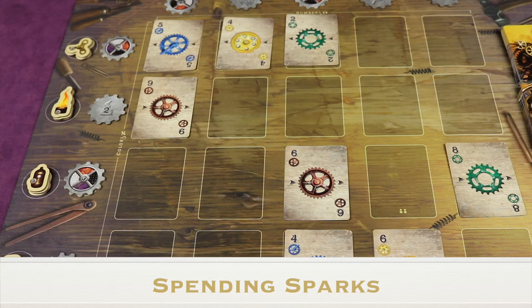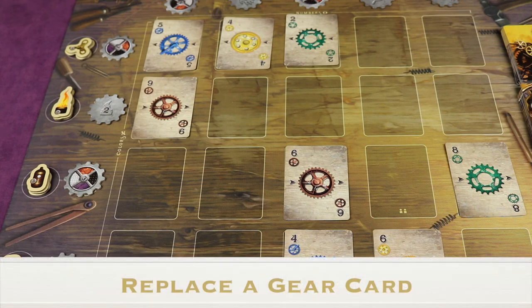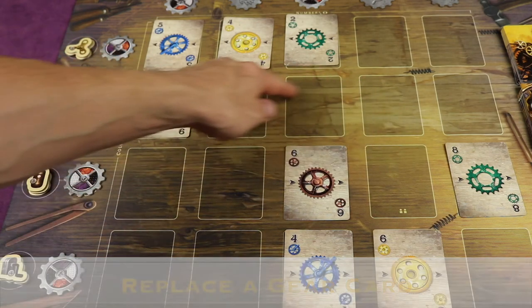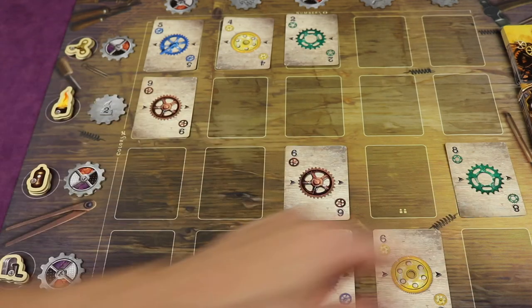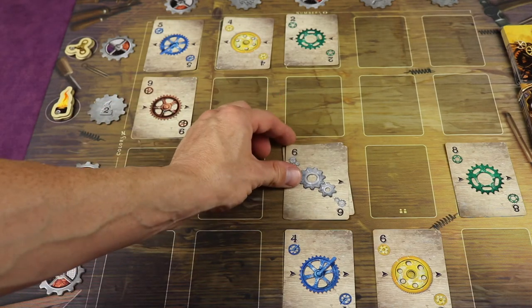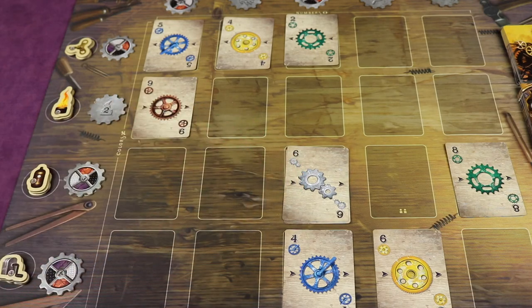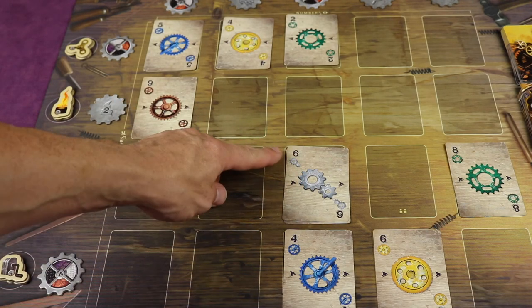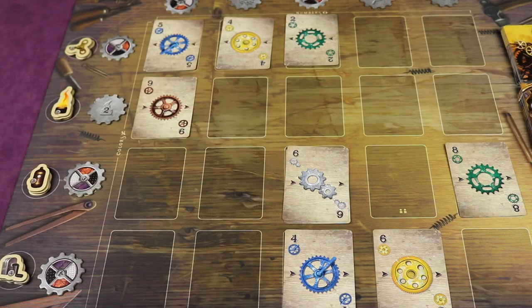There are four different ways you can spend sparks. One is to replace a gear card: spend two sparks to the supply and play on top of another gear card already in the grid. All other placement rules still apply, but you cannot tinker with a card that's been played on top. So even though you might have a 6 and the adjacent cards add up to six, you cannot gain a spark for tinkering on a replacement.